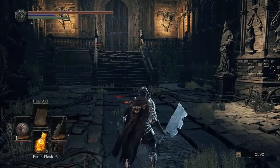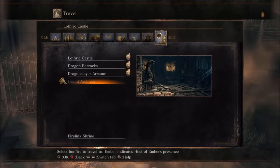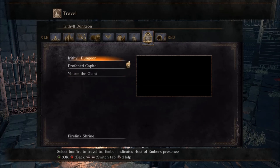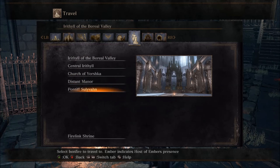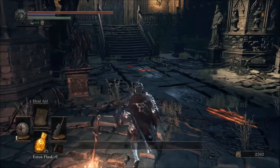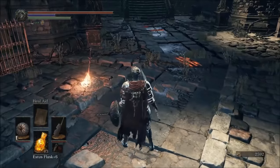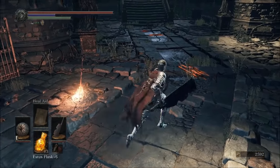An easy way to check this is if you go to your bonfire, you can check who you've actually killed. It shows the Dragon Slayer Armour, so you know you've defeated that boss, Yorm the Giant, the Pontiff Sulyvahn, so you know which bosses you've actually beaten. It may not apply for all bosses, maybe just the main ones, but it narrows it down so you know what boss you still need to fight and kill.